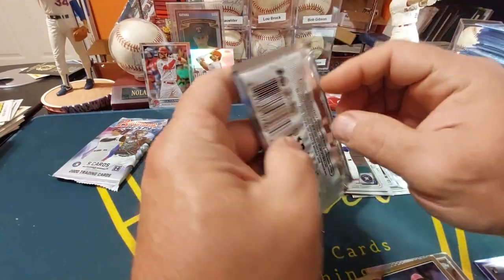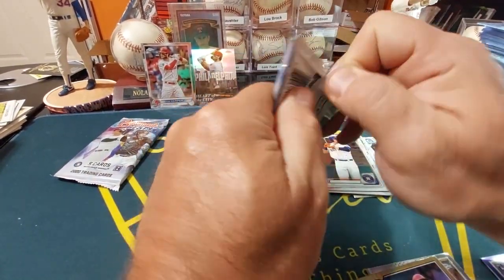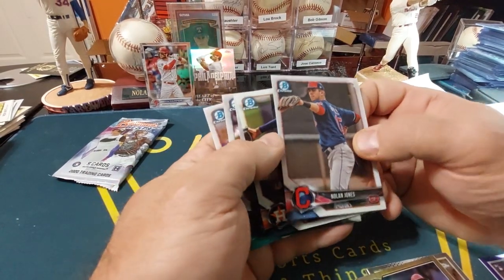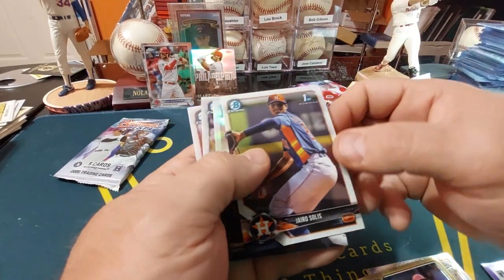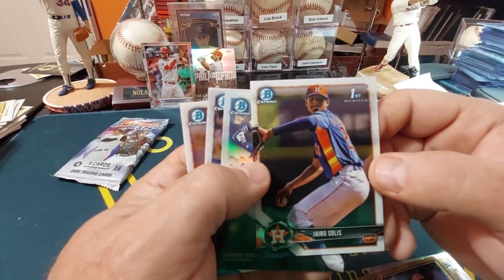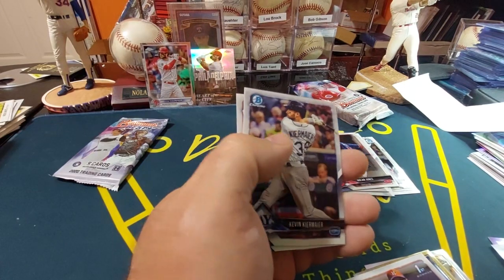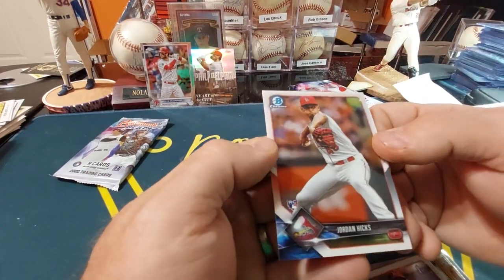We'll go with 2018 Bowman Chrome. I like that design — I didn't buy many in 2018. Nolan Jones. Jero Solis first Bowman with the Houston Astros. Fernando Tatis Jr. — I guess this is right when he came out, set that over to the side. Kevin Kalsmeyer with the Tampa Bay Rays. Jordan Hicks rookie card, St. Louis Cardinals.